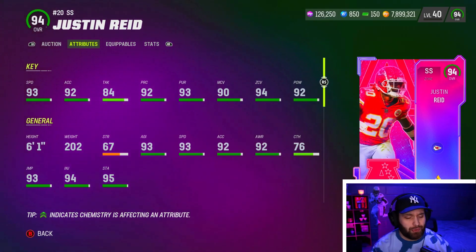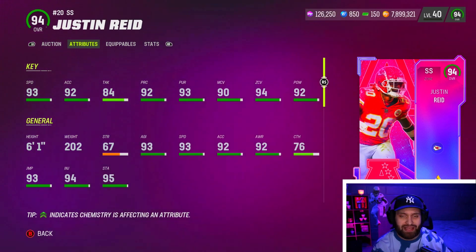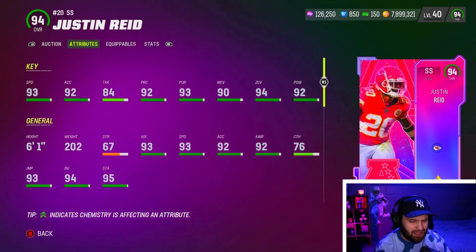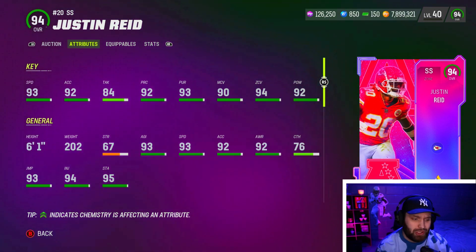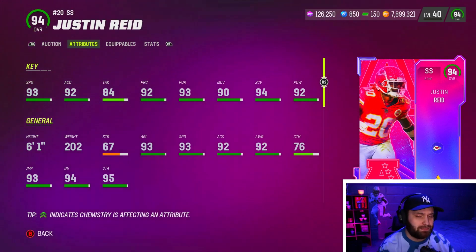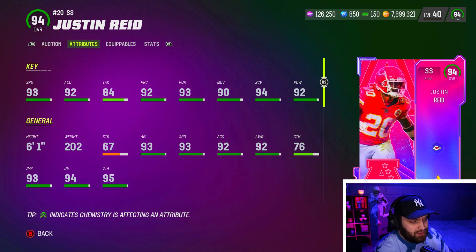At number eight, we have Justin Reed. Justin Reed is one I wish I could throw higher — he's always been a very good card in the game for me. Every single year I think it was 21 he had an LTD. Last year he had a really good card too. But right here, 94 overall, he is a brand new card. You'd think he'd be a little bit better and a little bit higher on this list. But 93 speed is kind of eh right now in the game. We're getting a lot of 94 speed guys.